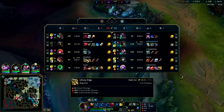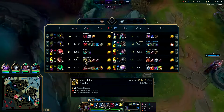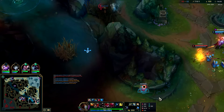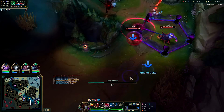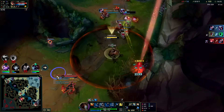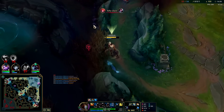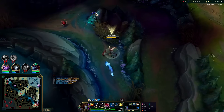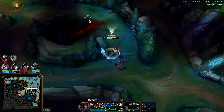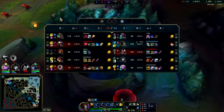AD carries can rush Infinity Edge these days — it doesn't have a passive that relies on other items anymore. It's just a strong item. You can build it first, last, or second — you don't really have to think about it too much. That's the important thing. We need to remove as much thinking as possible from the AD carry role — thinking's not really what AD carries are known for.